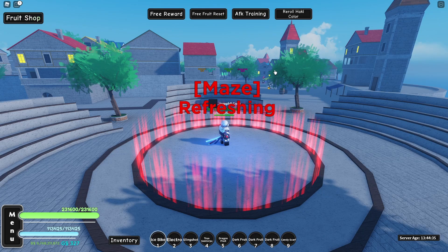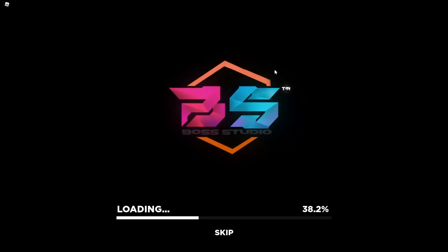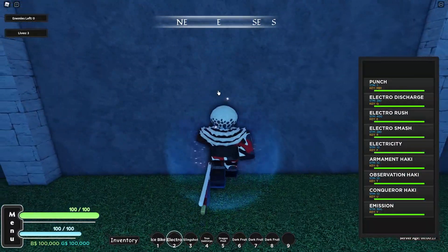Let me know in the comments — you guys have been asking me for money methods on the second sea, but there are none other than AFK methods. There are manual methods too, but the best ones are AFK in my opinion. Let's prepare and get back in.